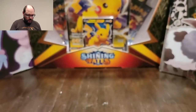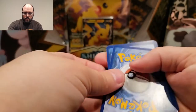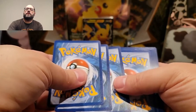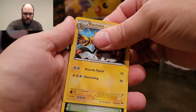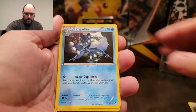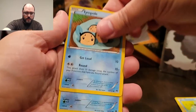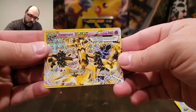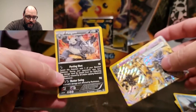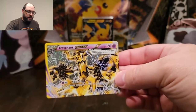Starting off with the XY Breakpoint. We've got Electivire, Reverse Valley, Rocketeer, Spritzy, Glamio, Ducklett, Timpole, Shellder — and then we got a Trevenant Break, which I will for sure take. The card behind it is a Pangoro, which I've already gotten several copies of out of this set. But we will take that Trevenant Break right out of the first pack — first pack love!